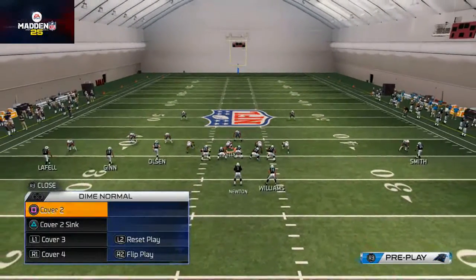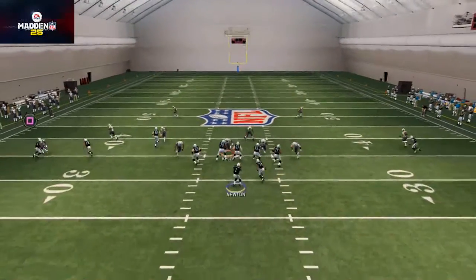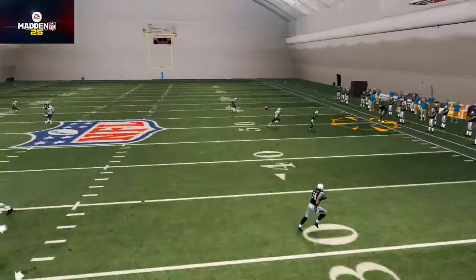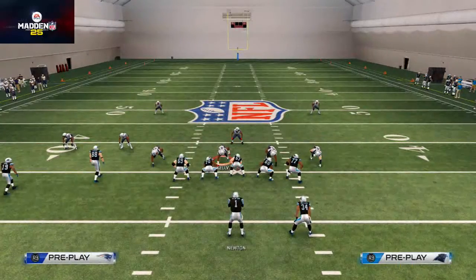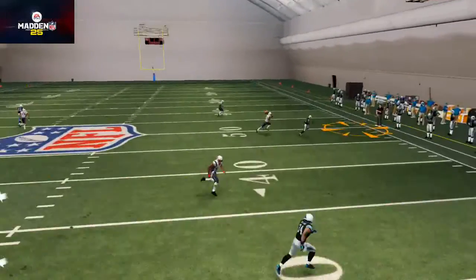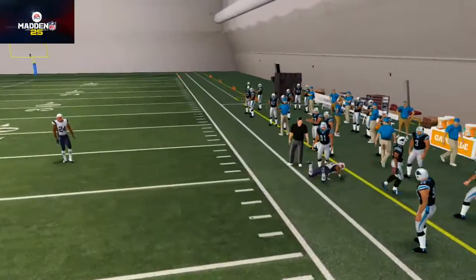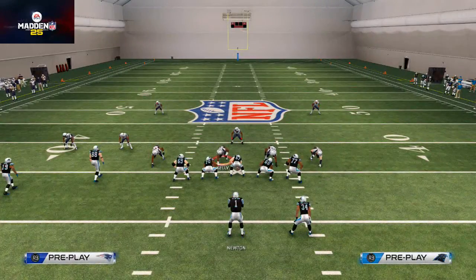Today we're going to be going over how to lob pass. Last video we talked about the importance of being able to bullet pass and throw trajectories like that by holding down on the receiver's icon, and being able to beat tight man-to-man coverage by using those passing trajectories. In today's video we're going to show you an example of where you need to lead your receiver out over the defense.